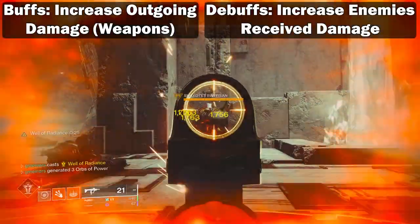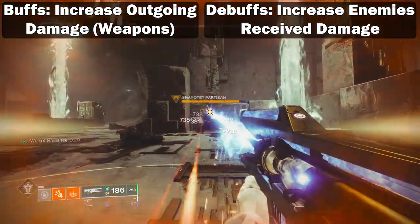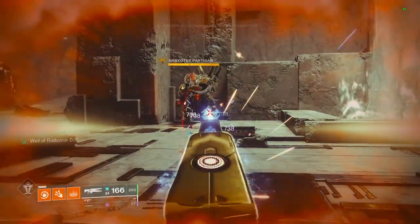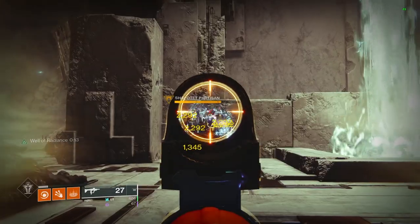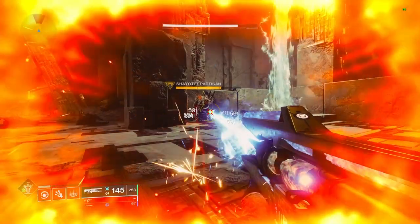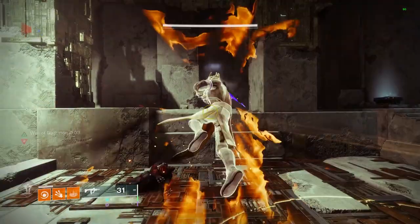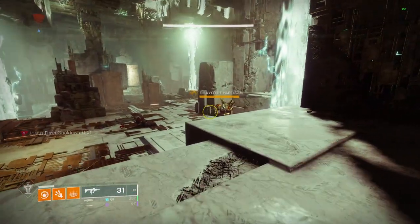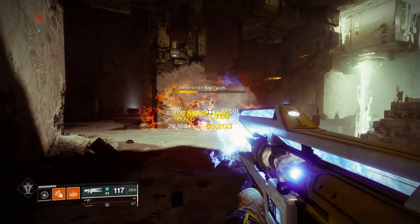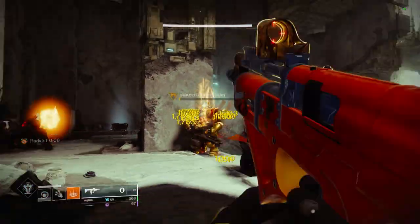Buffs are going to increase the weapon damage of your team, and then debuffs are going to increase all damage that an enemy takes. So the buff ends up getting applied to you, and the debuff gets applied to an enemy. In general, debuffs are going to be slightly better because they will increase all damage that an enemy takes, whereas most buffs are going to solely increase your weapon damage. So anytime that you are buffed, if you throw a grenade or use your super, unless you have something else that buffs the damage of abilities, these are still going to hit for base damage.